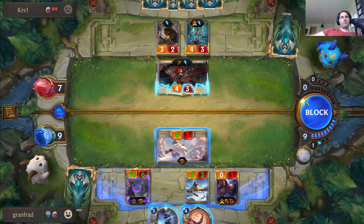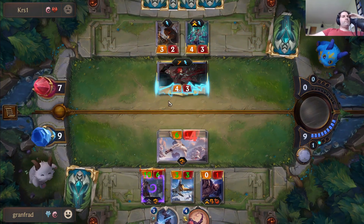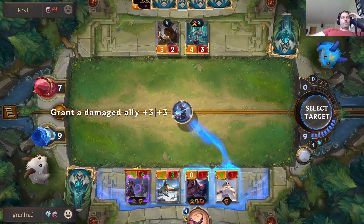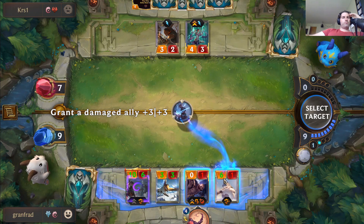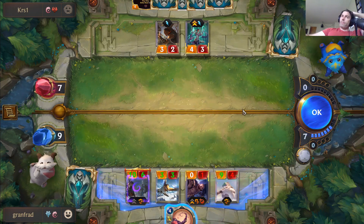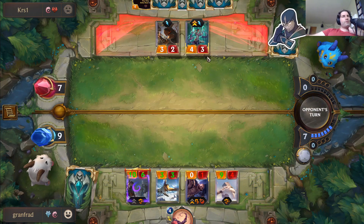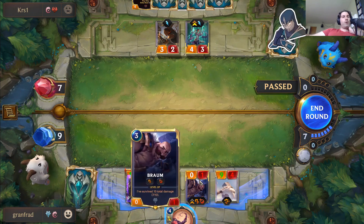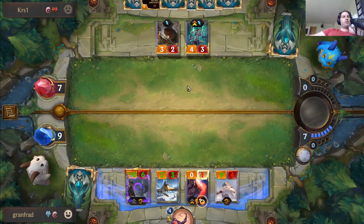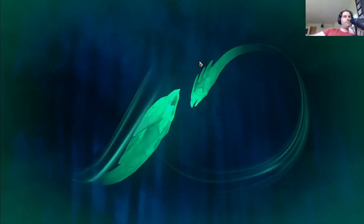Let's block here. Now I can use Take Heart on Braum or on this guy to make a 9/9 Overwhelm. I think that's the better play. With two Overwhelm guys that gives me a lot of options when they attack. Braum would have been nice for sure, but I think it's better to try and get the damage through. They can't stun both right away. My spirit is an unquenchable fire.